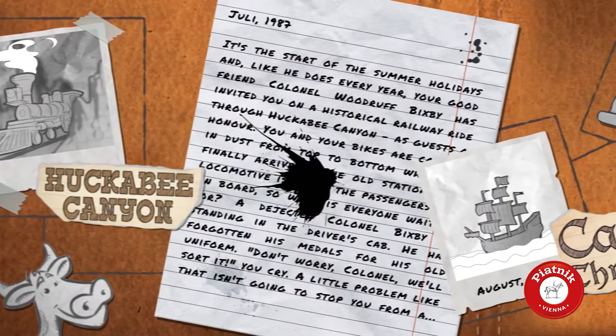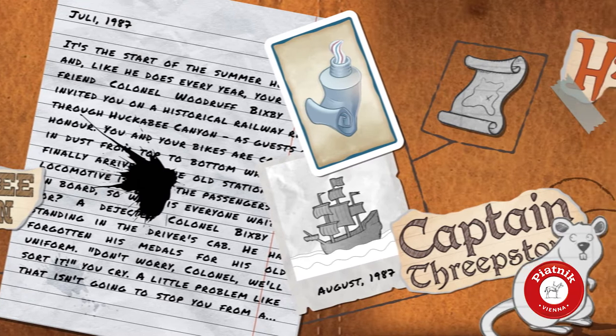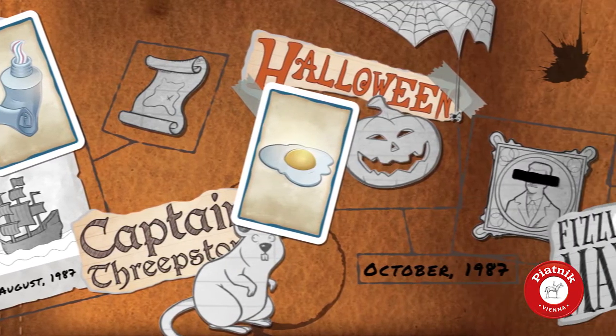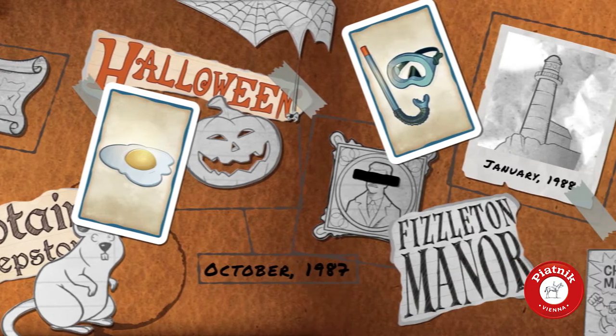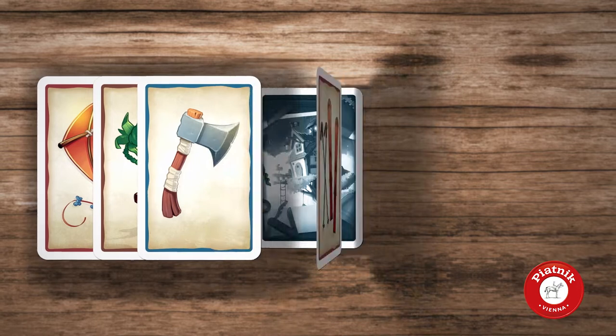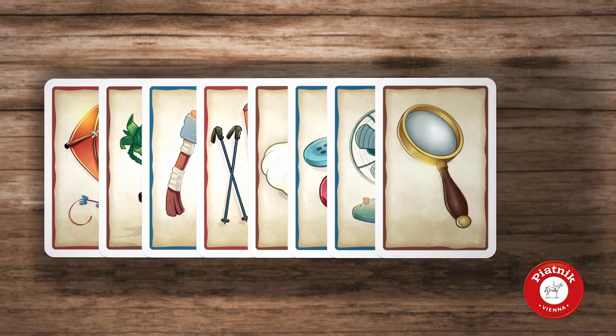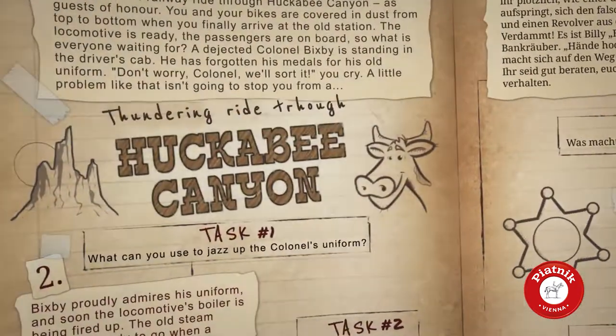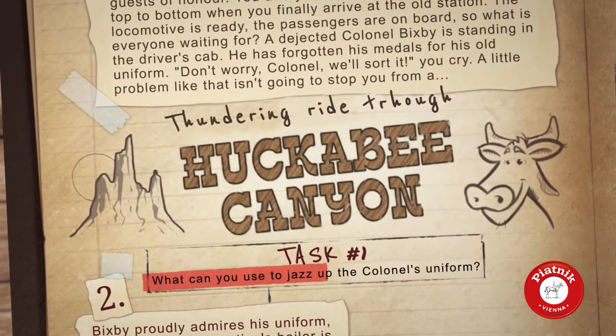Together you will experience hair-raising adventures and get each other out of many tricky situations by finding crazy and unusual solutions the others have to cast correctly. Everyone gets 10 cards showing different objects. Choose a story from the adventure book and start reading out loud until you reach a task.